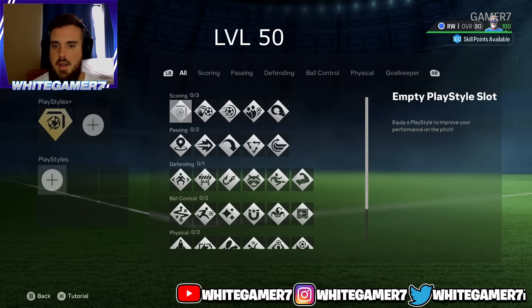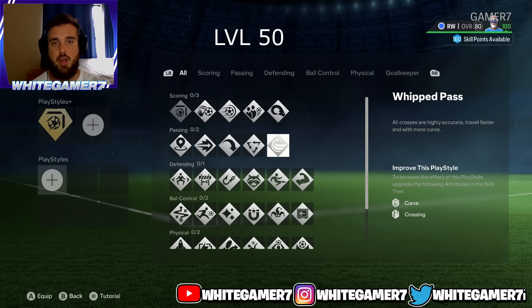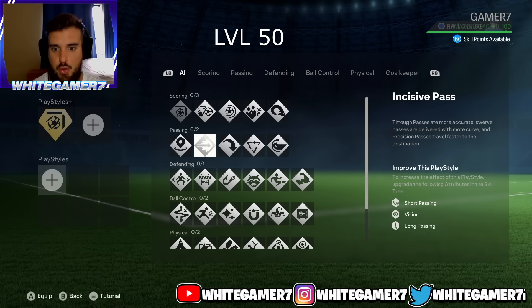For your regular play styles at level 50, the first option you can go with is incisive pass — that determines how accurate the through balls are. If you're the type of winger that crosses a lot inside the box, go with whip pass. It's all up to you and how you play winger. If you pass more through balls on the ground rather than crossing, go with incisive. We're gonna go with incisive, but you can go with whip pass as well.